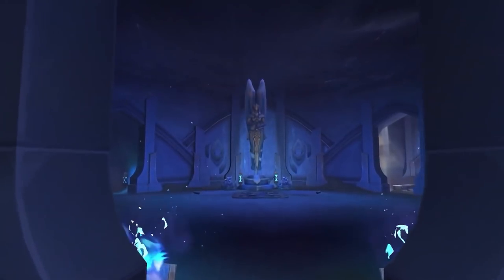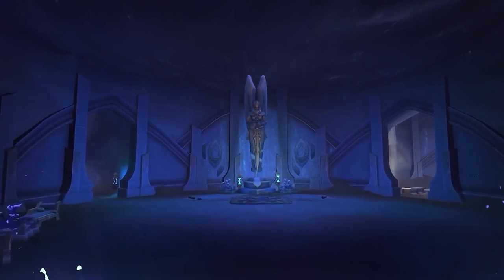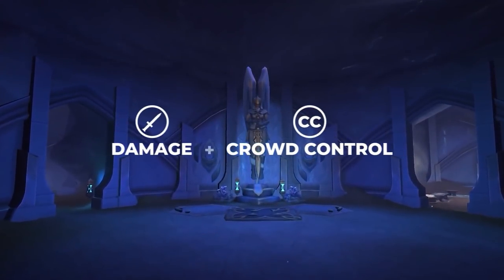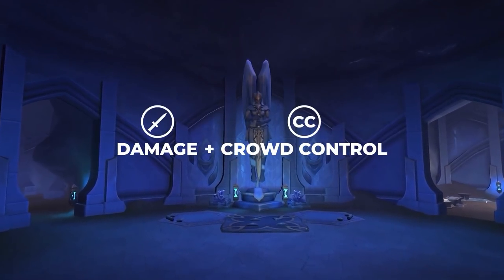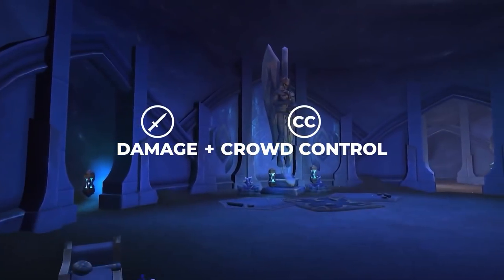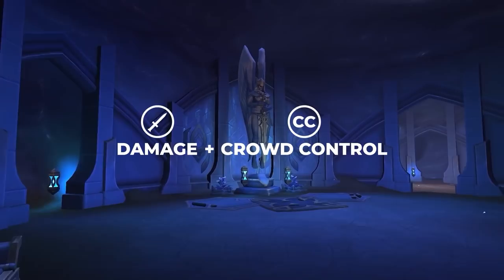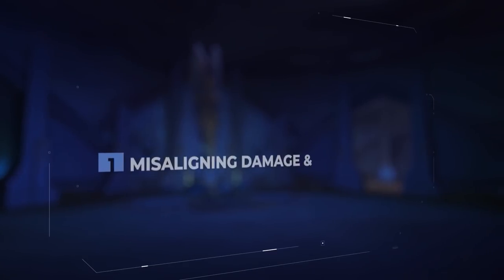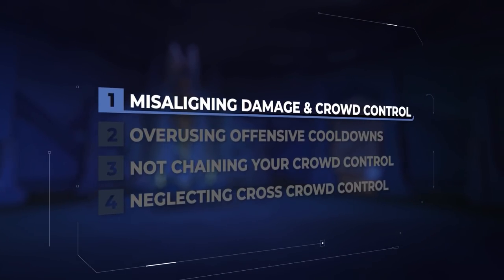When you break a setup down, it can be simplified into two main points: damage and crowd control. In order to be successful, you need a harmony of both. Crowd control without damage doesn't accomplish anything. Damage without crowd control means the damage you're doing just gets healed up, which leads us to mistake number 1: not combining damage and crowd control.